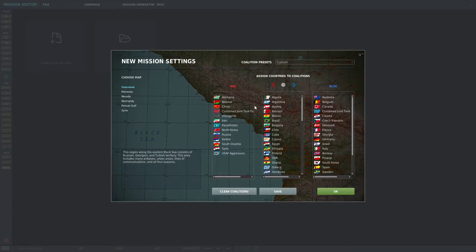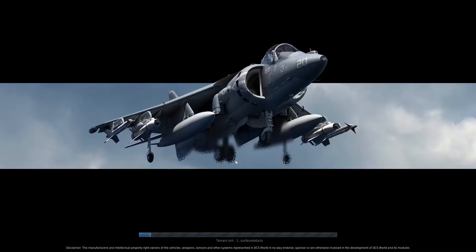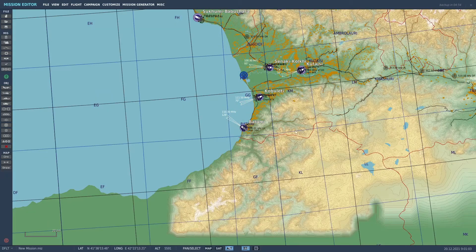As far as coalitions, there's not too much you need to change in here. A lot of people like to put U.S. Air Force aggressors on the red side so you can use all of the red units. Let's hit OK and bring up the Caucasus map — brand new map.